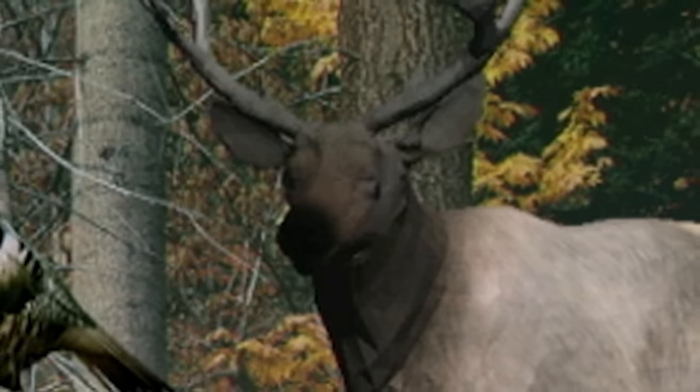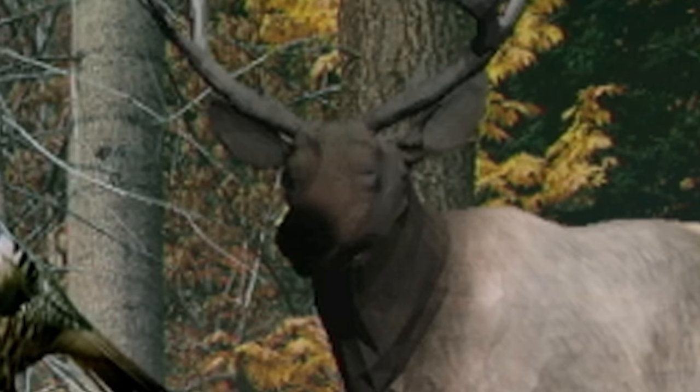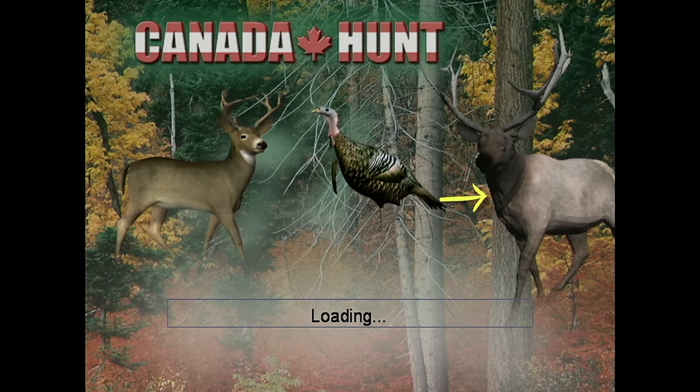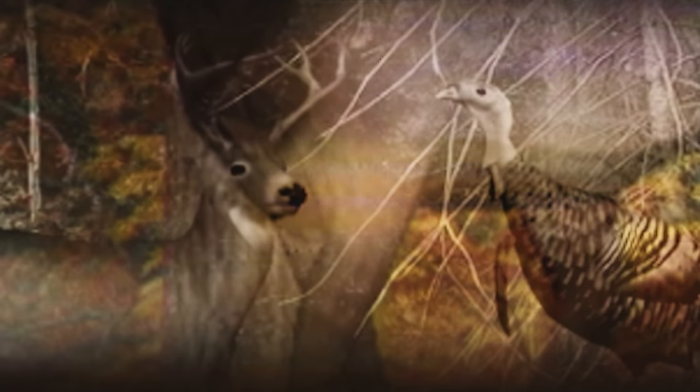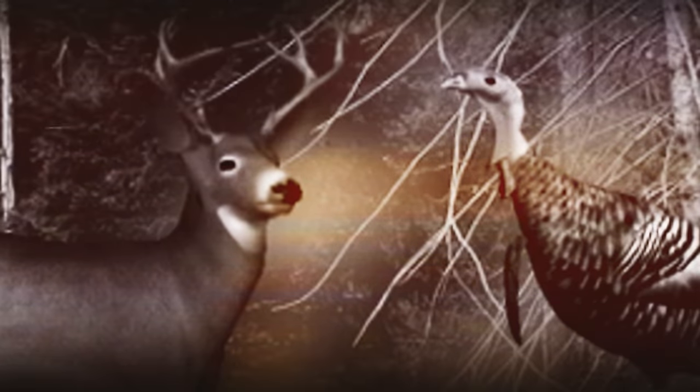What's going on with that elk's eyes? The left eye seems to be higher than the right. Did they design this from memory? Something's off with the modeling of the lower body too. Compare it to the deer on the left. Jagged polygons galore. The eyes of the animals occupying the digital landscape of Canada Hunt bear no soul. They exist without a hint of the beast that would naturally reside around them.